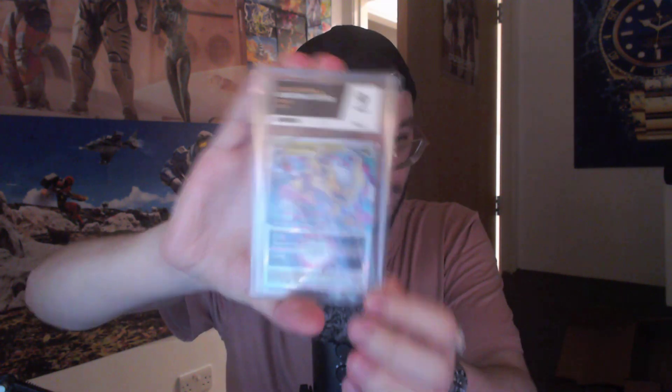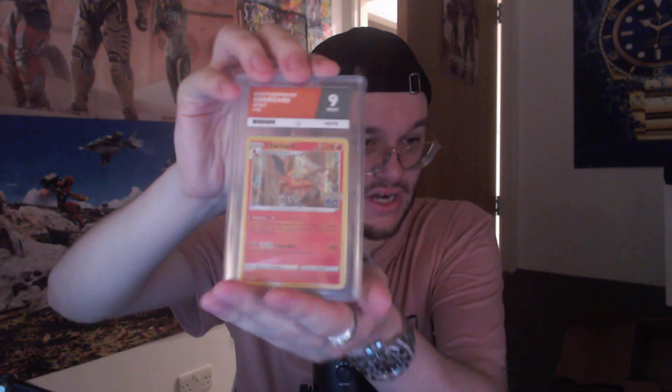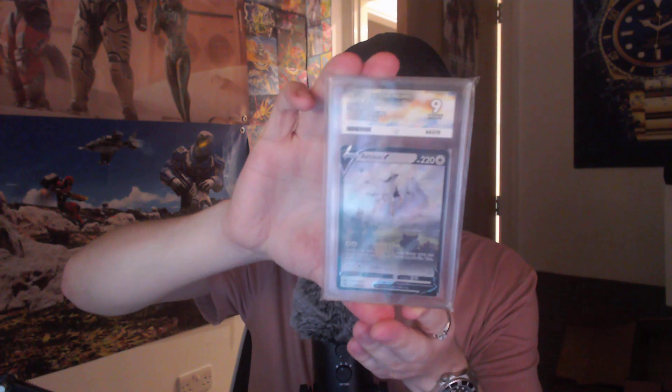Now we're into some higher numbers. A V-Star Giratina got a nine. There's a Tyranitar V, nine. A Charizard with a nine, which is pretty cool — it's from Pokemon Go. It's not a major card, but if you get any Charizard that grades a nine or above, you just keep it. Zacian, nine. And an Arceus V, nine — that's a promo card.